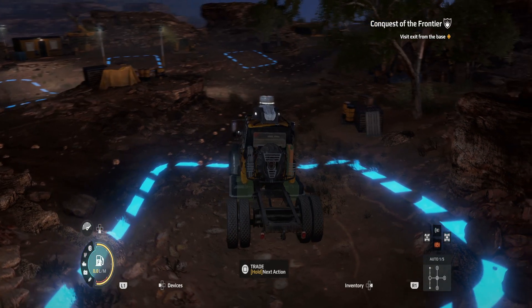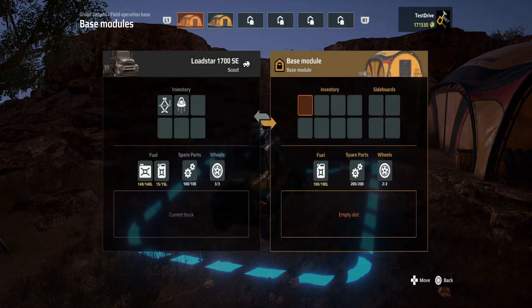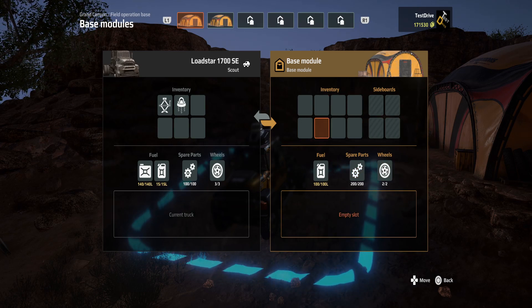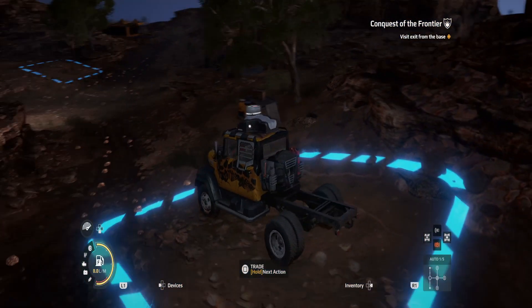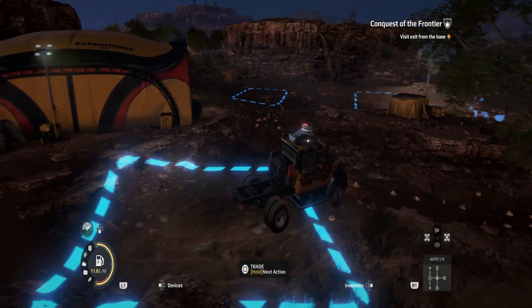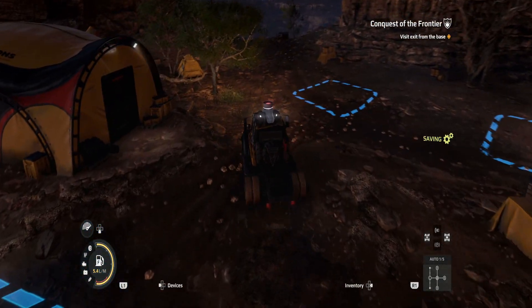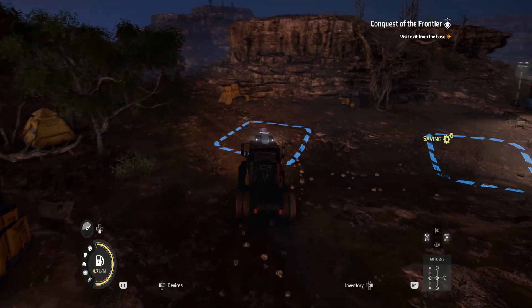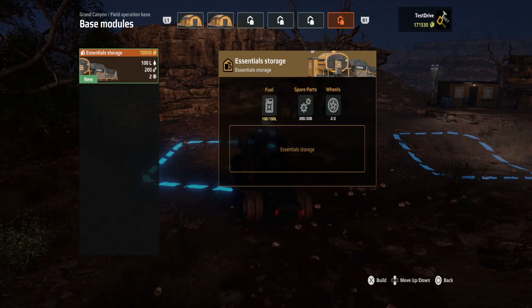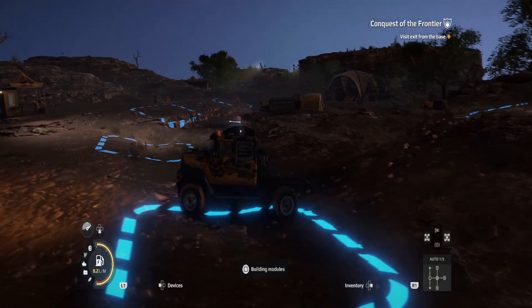Here we are in the dead of night. There's a trade post — they have fuel, spare parts, and wheels, but we don't really need any of those. We've got a lot of building modules available though. Looks like we've still only got the essentials. Alright, let's figure out where we need to go — down to the Contest of the Frontiers.